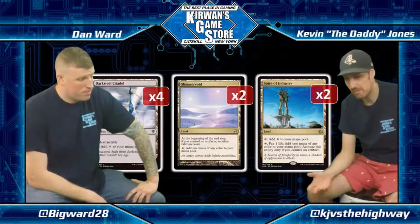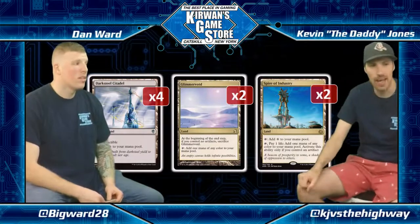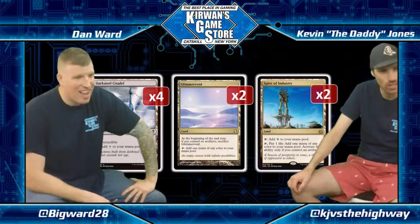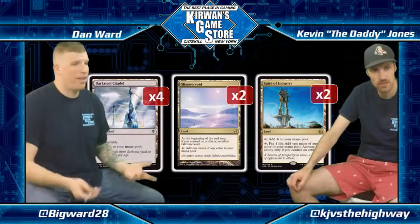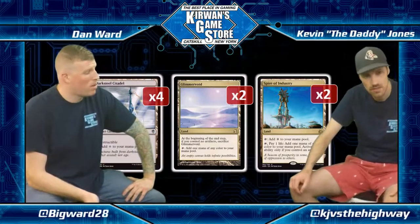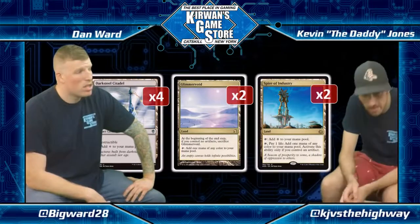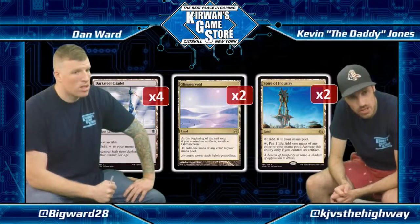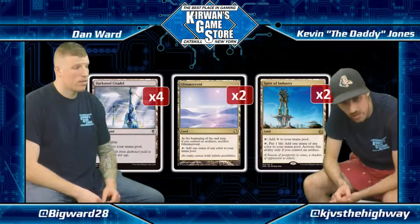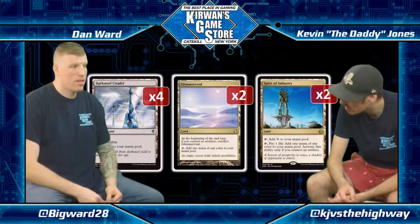A lot of people playing a fair control deck will see Etched Champion and think, 'I've got to kill this thing and this thing, then untap and kill that thing, and then I can kill the Champion.' But Darksteel Citadel is just like — 'you can't kill my Citadel, so you probably can't kill my Etched Champion.' It's a really good land that counts as an artifact for Metalcraft with great synergy with Etched Champion. As for the Spire of Industry vs Glimmervoid split — double Spire draws are way better than double Glimmervoid draws. Affinity is often the aggressor and has ways to gain life via Vault Skirge, and their own life is rarely under attack more than their opponent's.